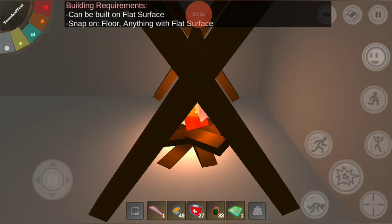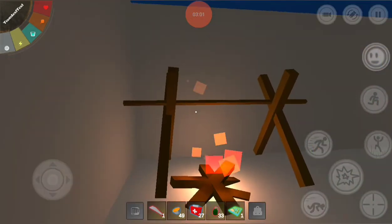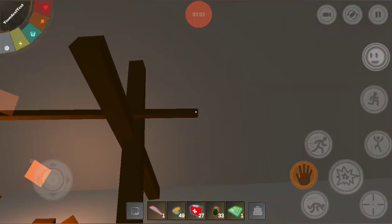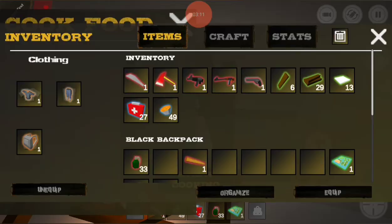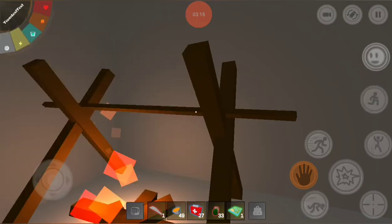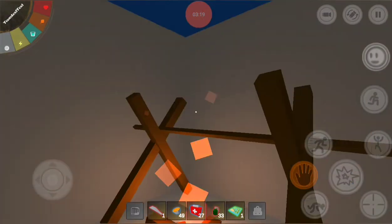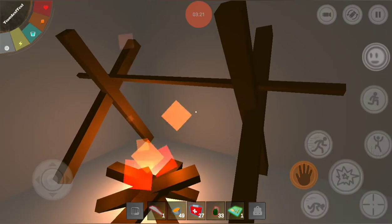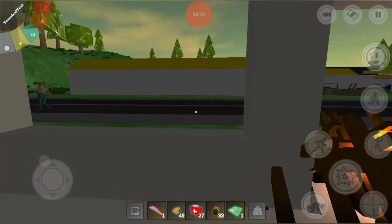Anyway, you place your rotisserie right over the campfire. You click on it and select a food item — I don't have one yet. You can put a raw chicken or a steak on there and it'll change colors. You want to take it off the rotisserie before it gets too dark, because then it's just burnt and useless anyway.